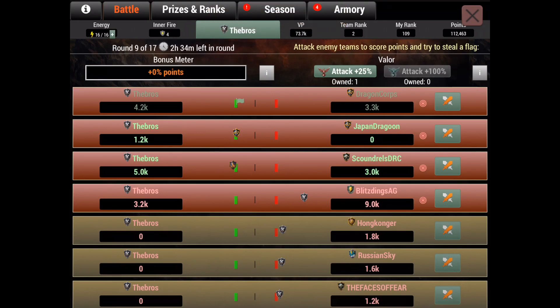If your goal is maxing out the actual event, you might want to think about investing some inner fires and energy packs. You're going to need these if you want to max out the event. If you just want tips on how to get the best amount of points with what you've got, I'm happy to give them to you.